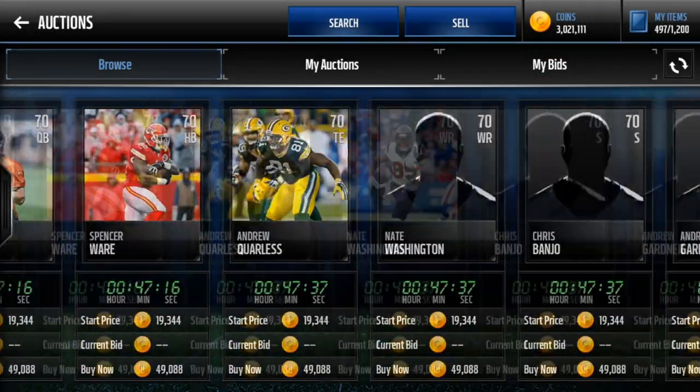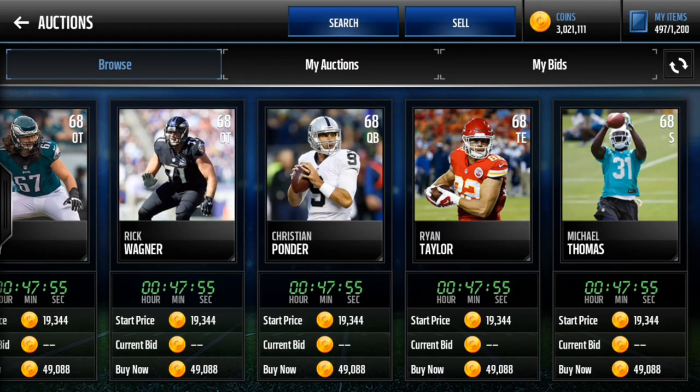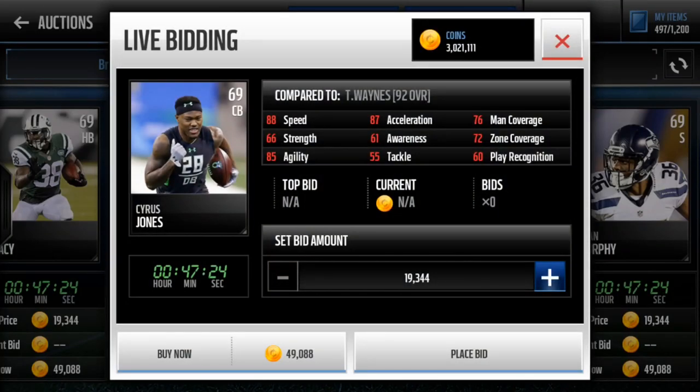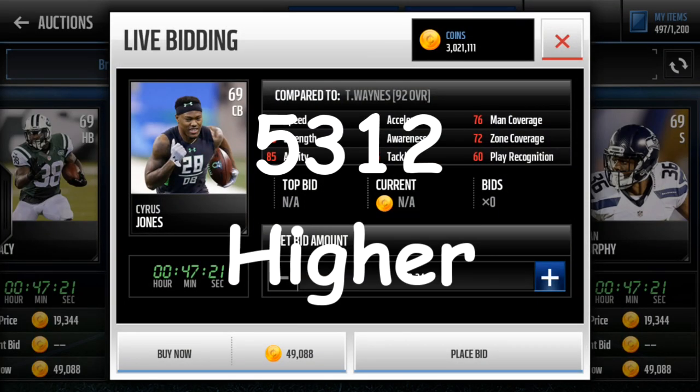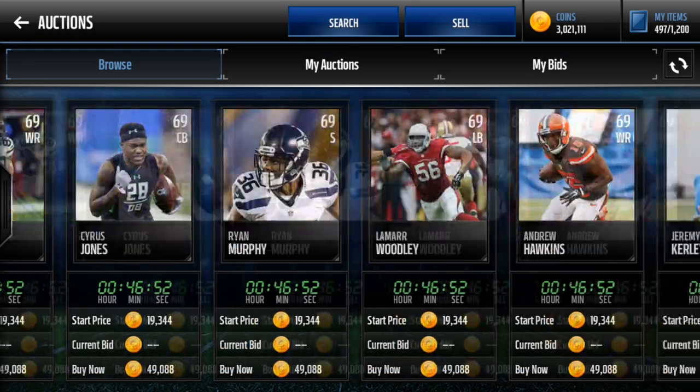You want there to be just a bunch of players up, which means that people are trying to glitch but they're failing. So what you want to do — whatever the bid price that they put it at, say it's at 9344 — you're going to want to put it up for 5,312 higher than that. So whatever the bid price is, you're going to take that and add 5,312, then add that to the buy now. And if it is below 79,999, this glitch will work. If it's not, then you just got to find another player and keep doing it.